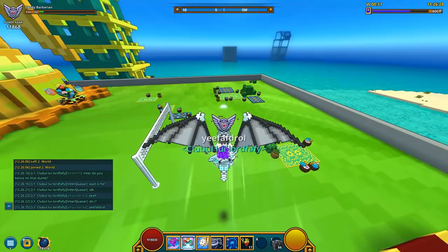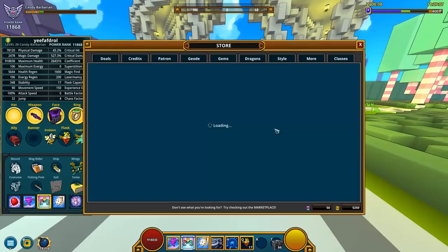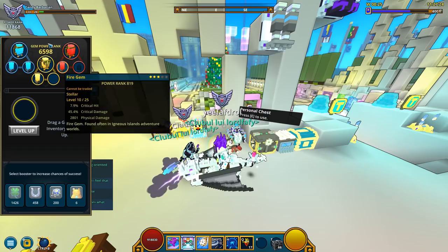That's pretty much why I logged in today — to get this dragon. I knew I was pretty close, had the qubits, had the coins, had the flux. But since I recently reached level 26 on my candy barbarian, I might as well place an air gem on my available air gem socket.